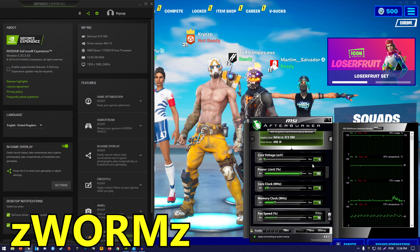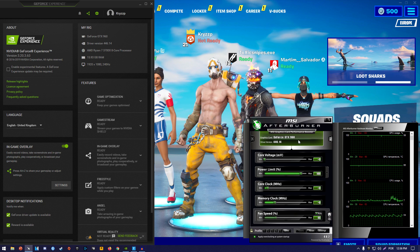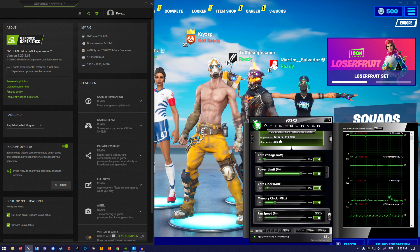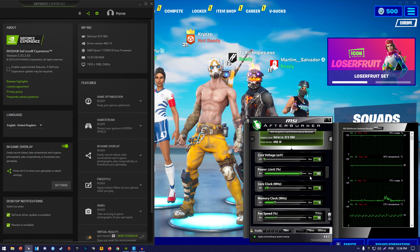Hello guys, Crispy and welcome back to another video. Today I'm gonna be testing the GTX 960 — this is the 2GB model of this card, there's a 4GB variant, but they'll perform the same here in Fortnite. I'm running the latest drivers from Nvidia, version 446.14. This one is the gaming version from MSI, so it comes already a little bit overclocked out of the box.